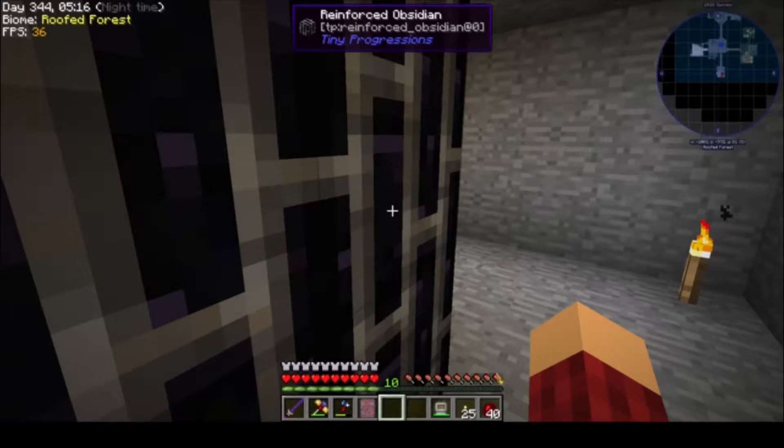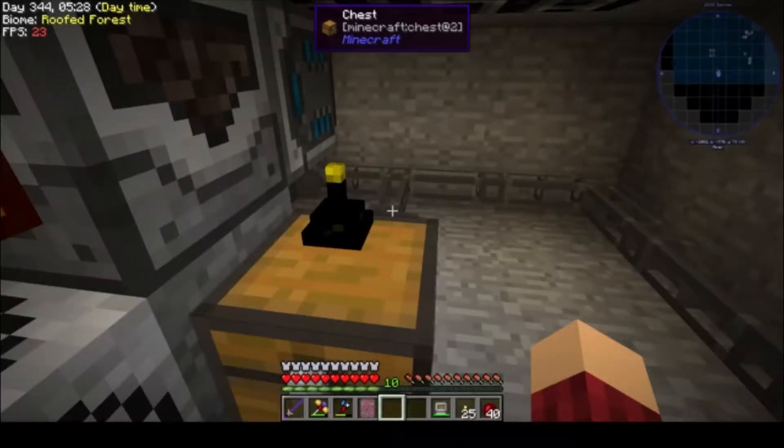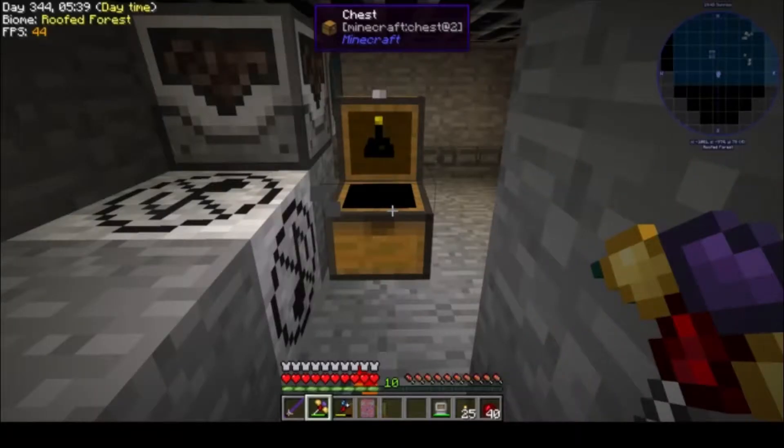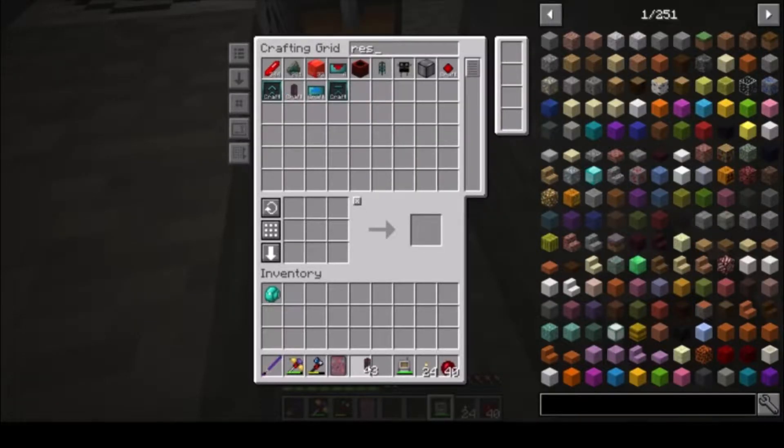As you can see, we can ask for Nether Stars on demand. I also went through and transferred all of our flux ducts over into resonant flux ducts, which transfer 25,000 RF a tick.